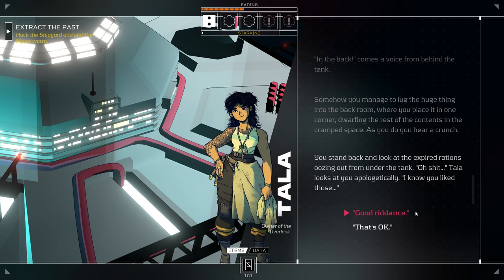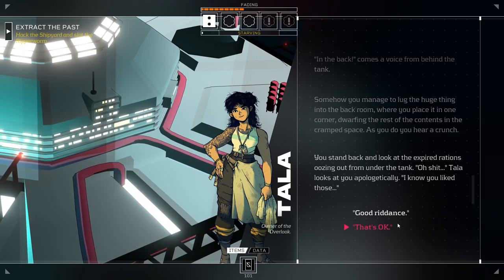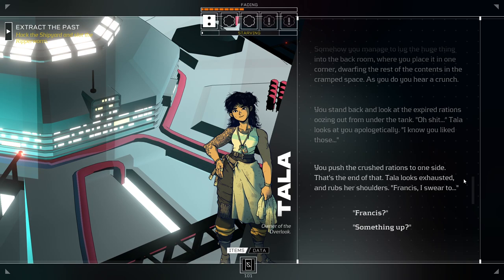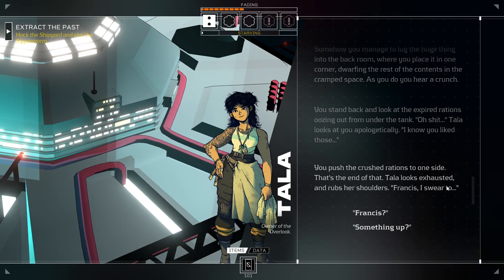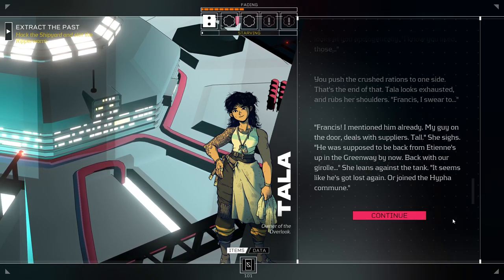'Oh, shit.' Tala looks at you apologetically. 'I know you liked those.' 'I didn't really. That's okay.' We never took the rations. There's lots of food on the station — I'll be fine. You push the crushed rations to one side. But Tala looks exhausted and rubs her shoulders. 'Francis, I swear to...' 'Francis?' This is a person we don't know. 'You, Francis — I mentioned him already. My guy on the door, deals with suppliers. Tall?' She sighs. 'He was supposed to be back from Etienne's up in the greenway by now. Back with our gural.' She leans against the tank. 'Seems like he's got lost again. Or joined the Haifa Commune.'